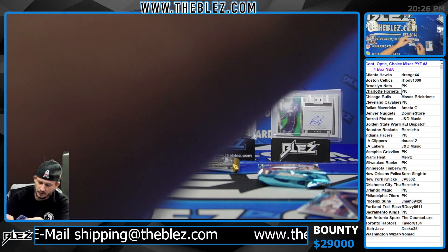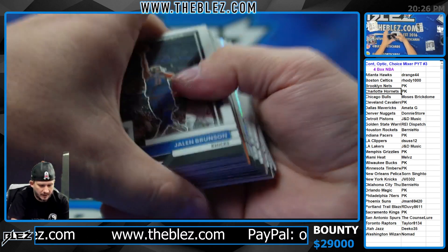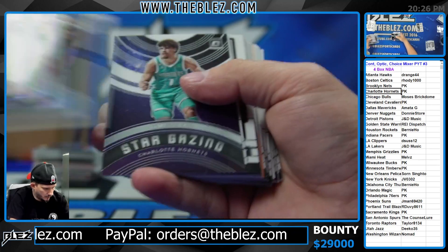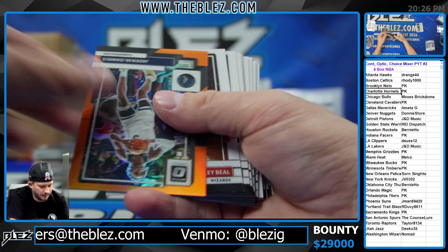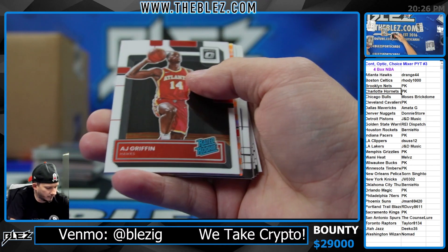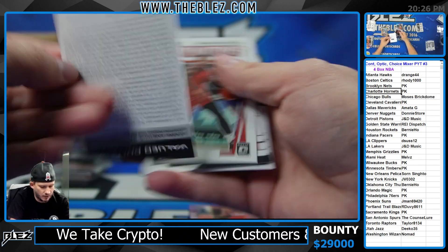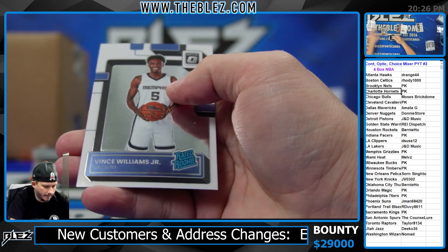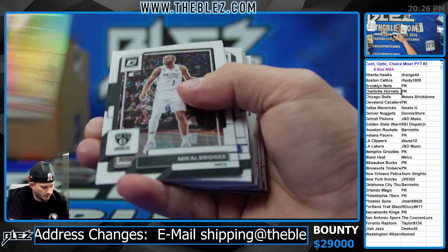Box three — let's see the Optics. We got basketball in here. There's Ivy. AJ Griffin — nice. Johnny Davis. Nomad. Basketballs. Nice hits. Autograph. Hollow of Wendell Moore from Minnesota for PK. We got a Photon on the bottom.